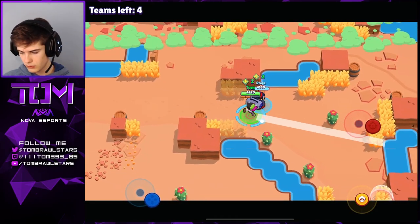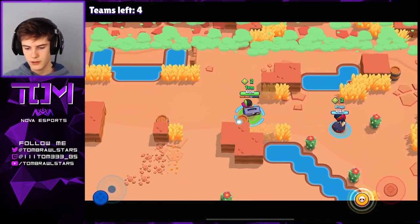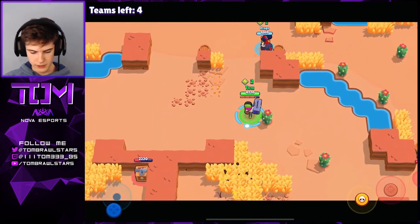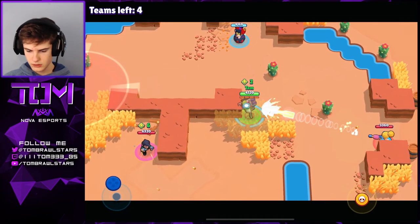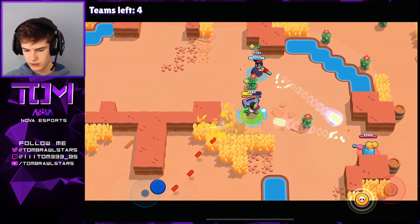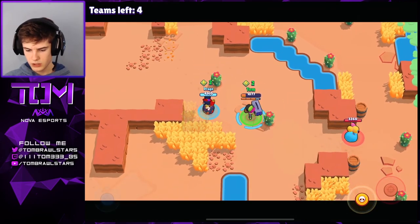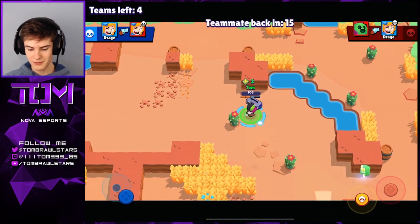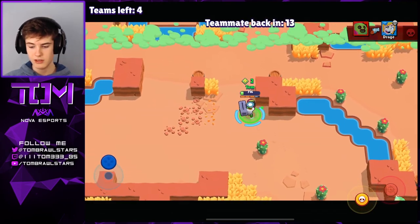Okay, so the Piper is in there. I'm gonna go around this side to pinch them, and drage is gonna be able to pick up the kill a little bit easier. It looks like there is a Colt here, we are getting pinched lightly — it's not the best for us. We're gonna try and push these guys though, using this block to stand on and hide behind.